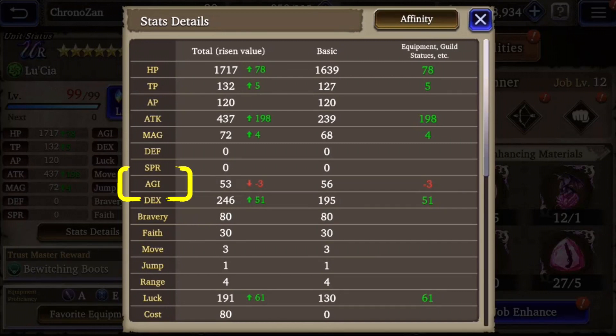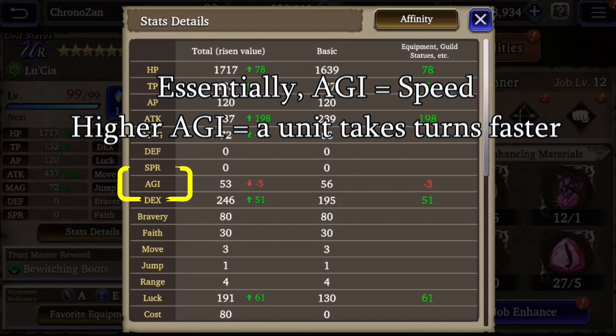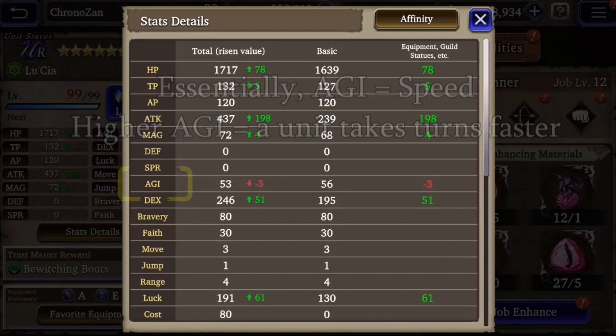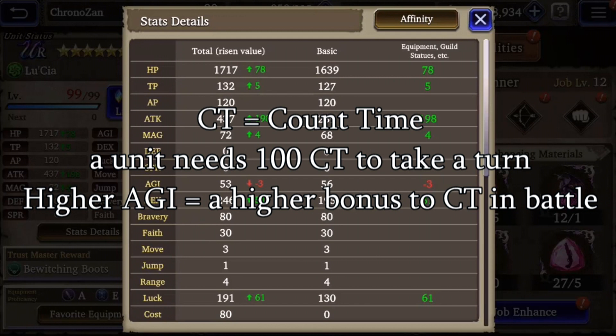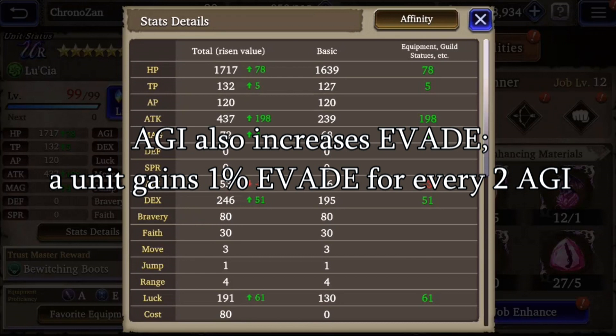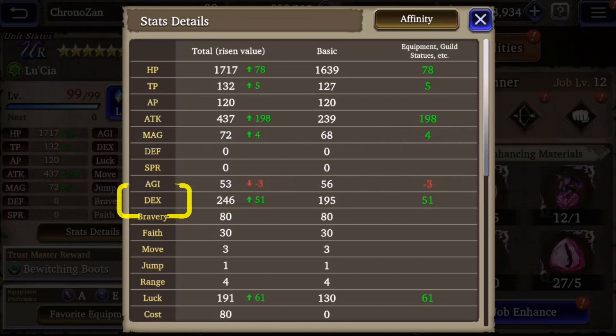Moving on, agility is arguably one of the most important statistics in the game. It's a bit more complicated than previous statistics, but essentially agility is speed — it determines how fast a unit takes turns. The game flow operates in clock ticks and adds a unit's agility on each clock tick. When a unit gets to 100 CT (count time) they take a turn. So basically, higher agility equals quicker turns.